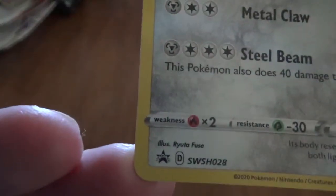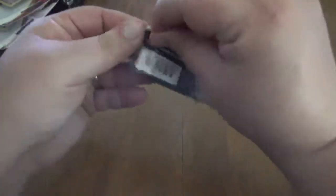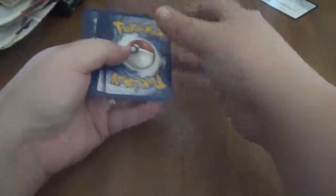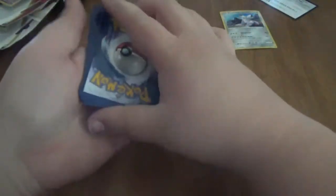There he is in all his glory — Sword and Shield promo number 28. It's been a minute since we've opened some Pokémon cards here on the channel. There's the code, we'll flip it over, and I'm pretty sure it's still the same pack trick.